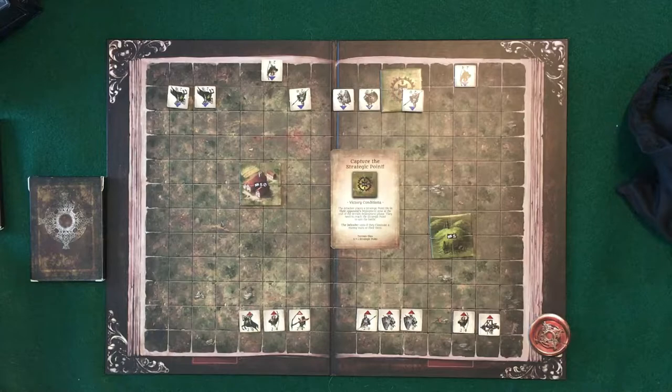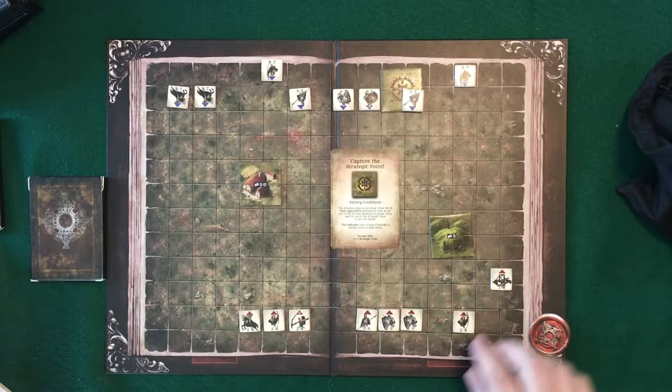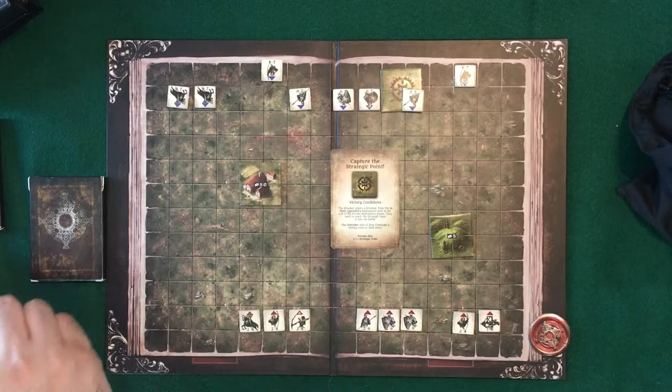There are other units that are not flat range — those are called parabolic ranged units. These include wizards and the catapult — they can actually pick targets. As long as a unit is in range, they can attack any unit in that range. Flat attacks can't fire through their own units, but parabolic ones can.